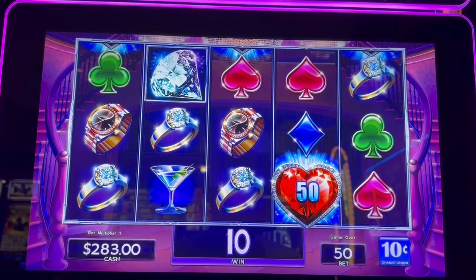That was on every reel — every row we needed. Top, middle, and bottom. Okay, I think at $150 we're going to change denominations, even though their hearts are everywhere here.